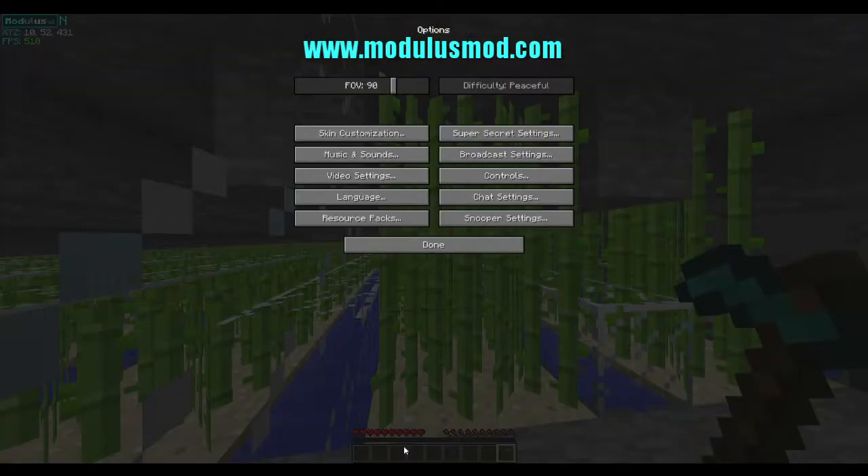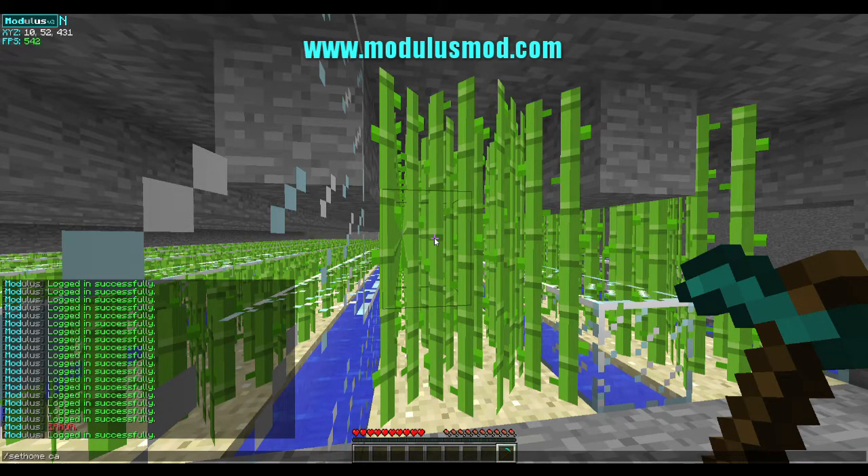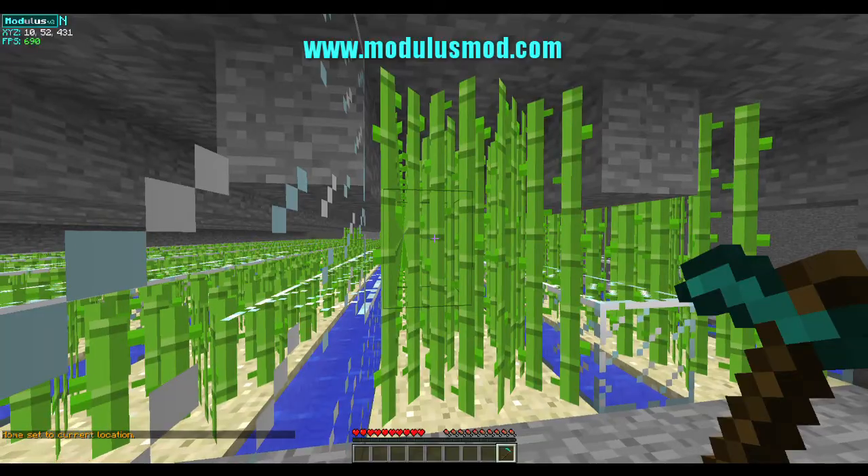Now, you can imagine this as your sugarcane farm on your faction server or whatever game mode you play. You're going to have a home — I'm just going to create one now called Cane. And now we're ready to start recording our harvest.